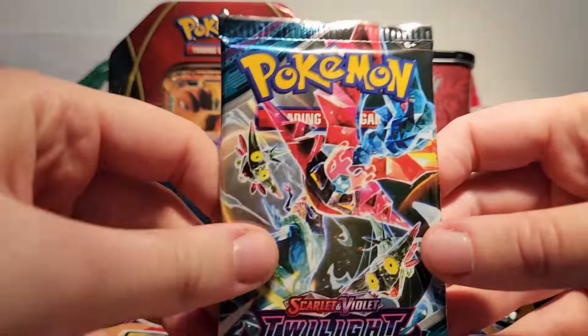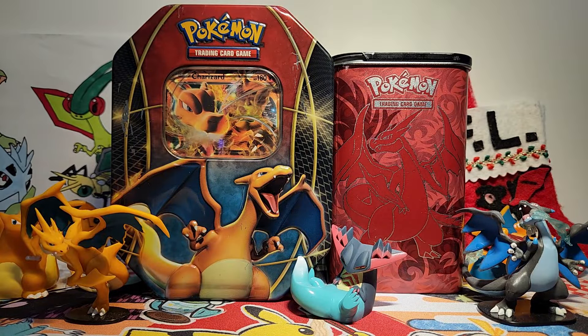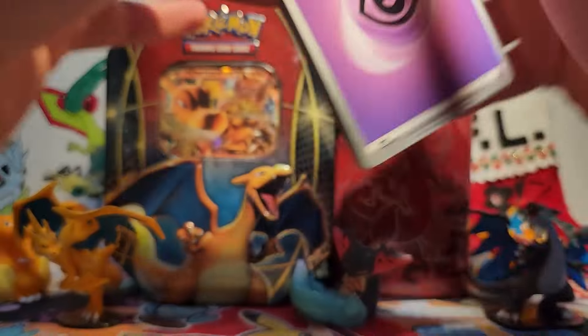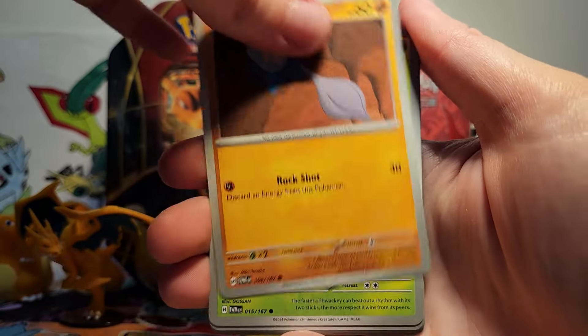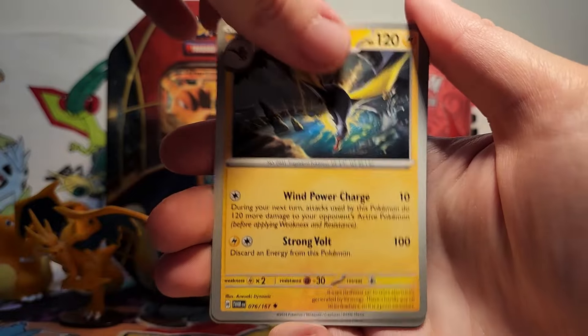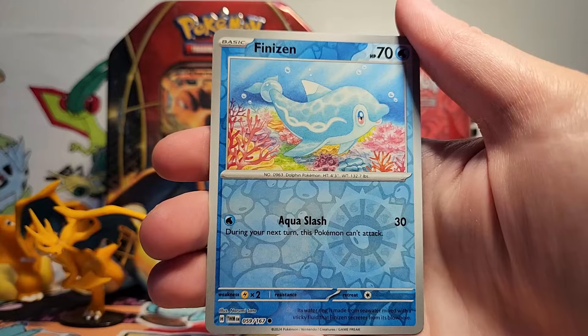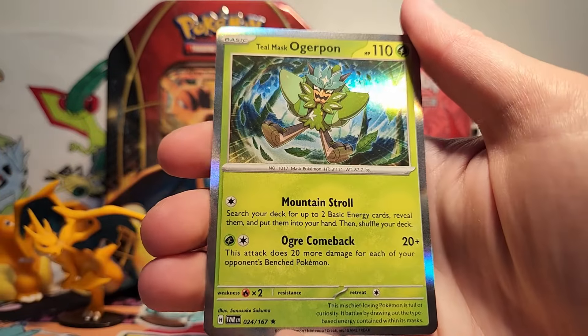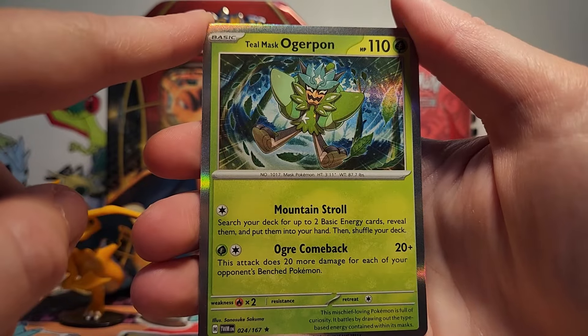So now we're on to our last pack, hoping for some last pack magic here in this Dragapult pack. We got an EX and an Unfair Stamp, so I feel like we've gotten enough, but it would be really nice to get an illustration rare. We've got a Psychic Energy, a Watchog, Glimmet, Thwacky, Heliolisk, Glalie, Kilowattrel, Brute Bonnet. We got a Scolipede Reverse, a Finizen Reverse, and then our final rare is a Teal Mask Ogrepon. Oh look, it does 20 plus, not 20 times — but very cool.